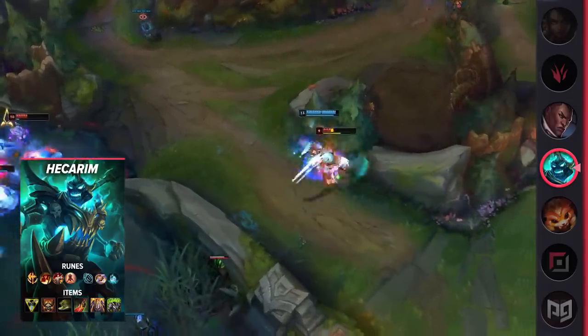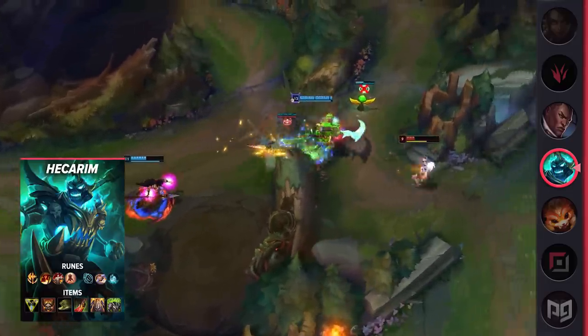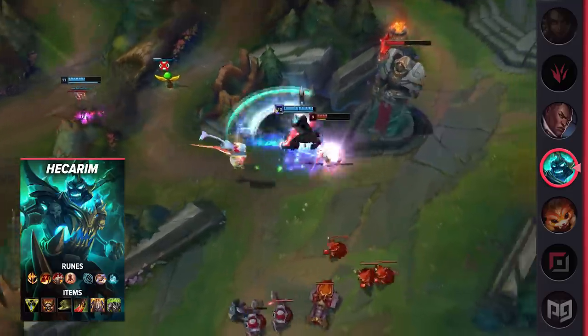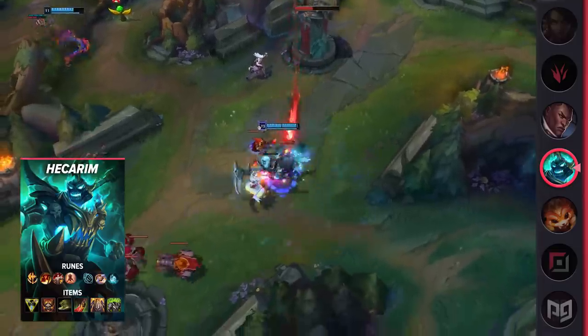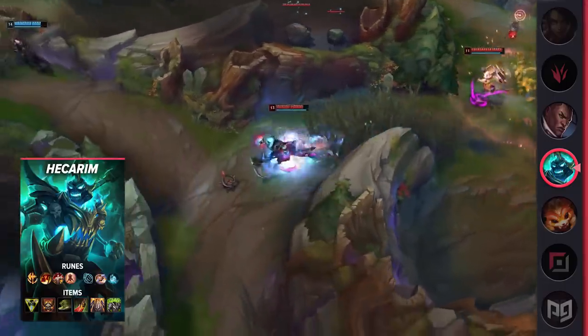For runes, you're going to be running Conqueror, Triumph, Legend Tenacity, Last Stand, Biscuit Delivery, and Time Warp Tonic. For items, you're going to be building Trinity Force, Righteous Glory, Ninja Tabi, Death's Dance, Randuin's Omen, and Spirit Visage.